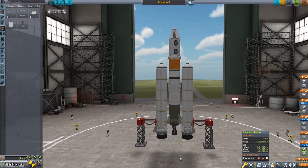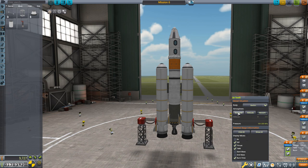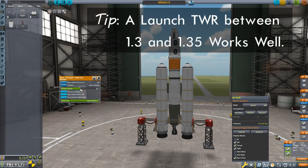One last thing — thrust-to-weight ratios. Setting delta V to sea level, the thrust-to-weight ratio is 1.91. That is actually too high — we'll adjust that. Otherwise this vehicle is ready to go.